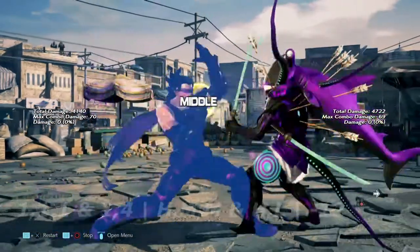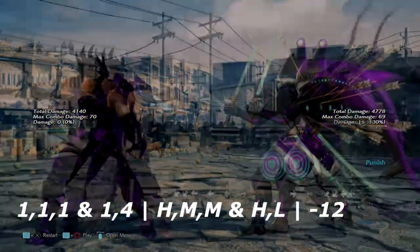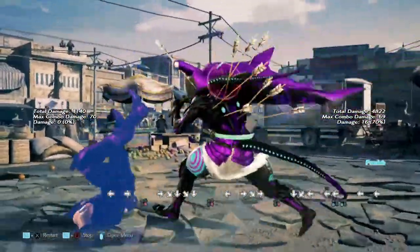Up first in the jab punishable section, I have 1,1,1 and 1,4. Both of these moves end high and low respectively, but they're both negative 12 on block, so you can only get a down 4,4 or a wall rising 4.